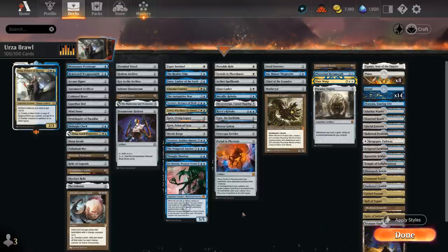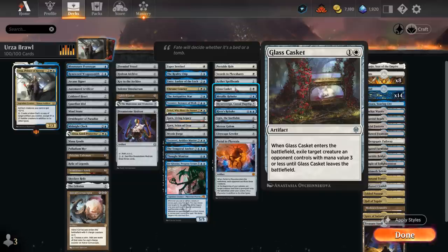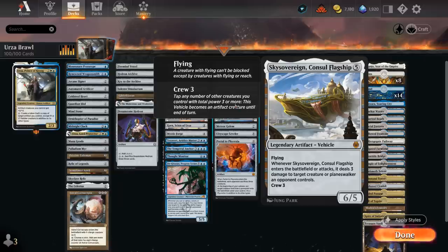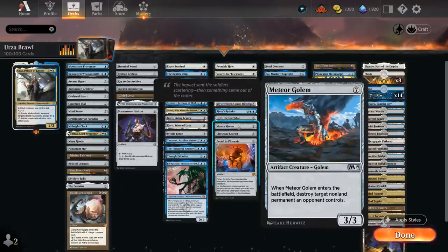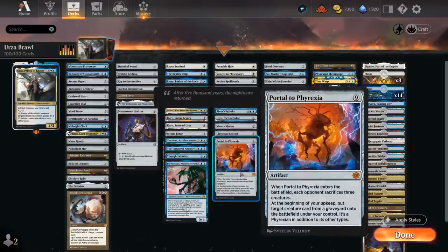Then we've got the Interaction category. At 1 mana there's Portable Hole and Swords to Plowshares. Aether Spellbomb can bounce an opposing creature back. Glass Casket can exile slightly larger creatures. Metallic Rebuke is the only counterspell in the deck, and can be played for a single blue thanks to Improvise. Sky Sovereign deals 3 when it enters or attacks. River's Rebuke is a great reset button, bouncing all the opponent's stuff back. We've got Ugin giving a 2-mana discount on colorless spells — even better than the Semblance Anvil — and the -3 gives us access to removal; the +1 can make 2/2 spirit tokens. Then there's Meteor Golem and Cityscape Leveler that can blow something up when played, also great to copy with Urza. Finally, Portal to Phyrexia makes the opponent sacrifice 3 creatures when it enters and can bring back a creature from the graveyard each turn.